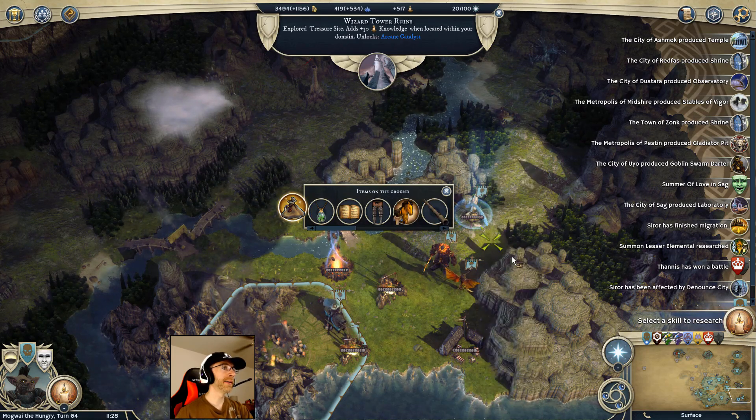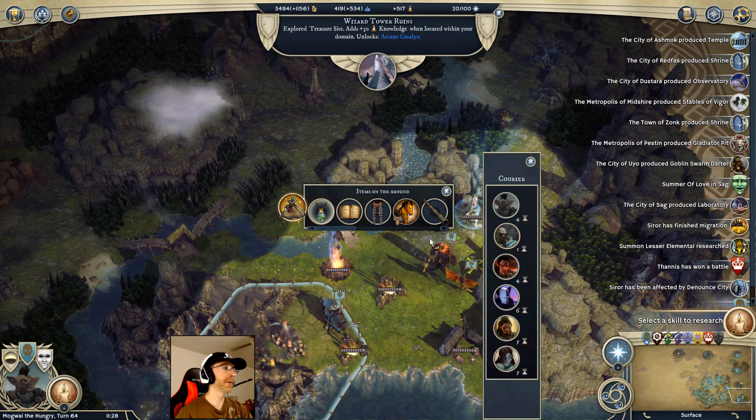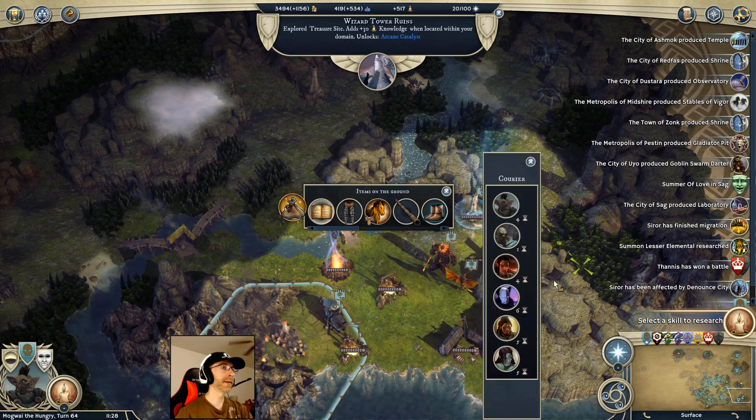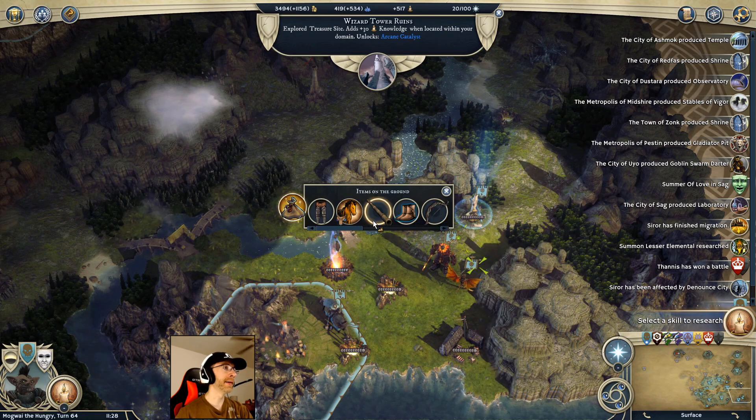I can send a bunch of this stuff to Varg now - may as well have it pop up in his inventory at the beginning of the next turn. He does have a mount - a horse - though it's not a great one. I'd probably rather just opt to have flying on him instead.